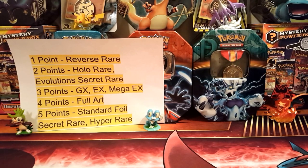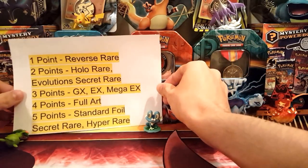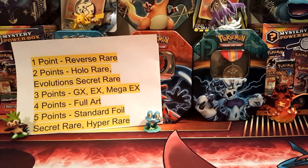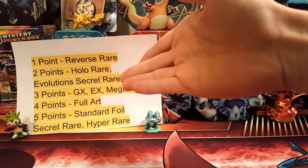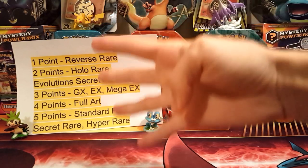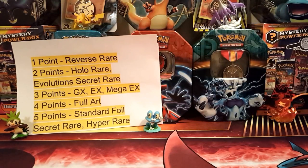What's up YouTube, welcome back to yet another Pokemon trading card game unboxing and pack opening. For today we have the point system, so that means another pack battle. One point for reverse rare, two points for holo and or evolution secret rare, three points for EX GX mega EX, four points for a full art, five points if we pull a normal secret rare and or a hyper rare.